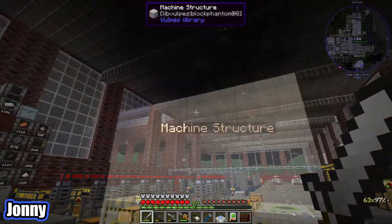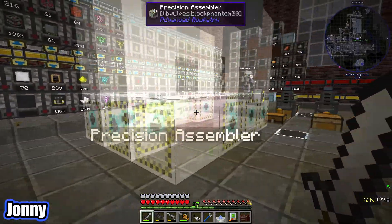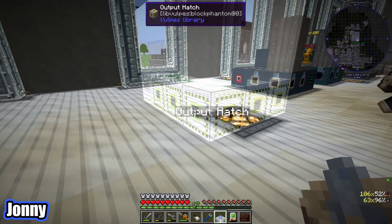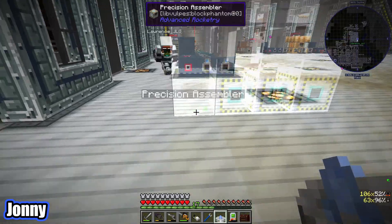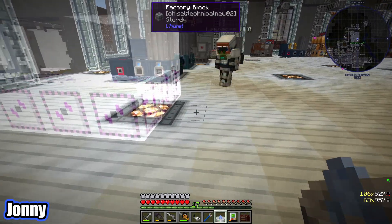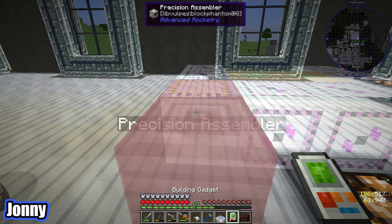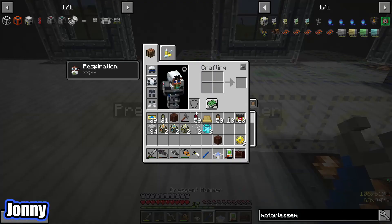Let me quickly grab all this stuff and set up the precision assembler. It's hard to tell if we've got everything. Did I click that in exactly the right place? Well it's a four by three so I turned it around and we have the precision assembler on the front — that sounds good.